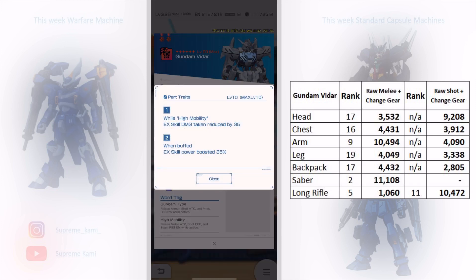Moving down to the chest — there's a flat static buff: when high mobility is active, EX skill damage taken reduced by 35, not 35% but a flat 35 stat, which is bad. The second portrait: EX skill power boosted by 35, which triggers when you activate combat stance buffs or execute an EX skill with some attack buff. But if you're not running those kinds of buffs or your EX skill doesn't have buff effects, this portrait is completely useless.